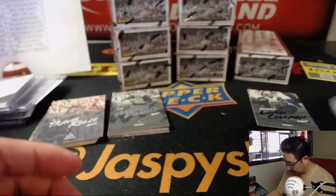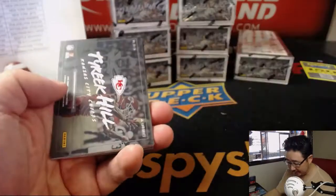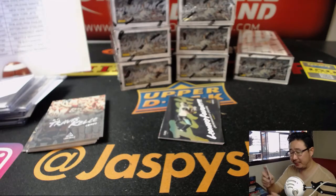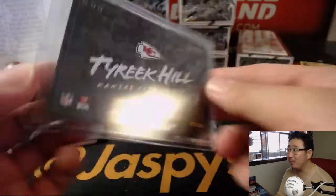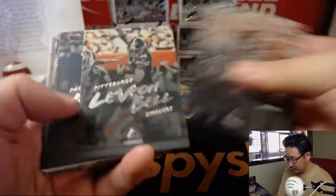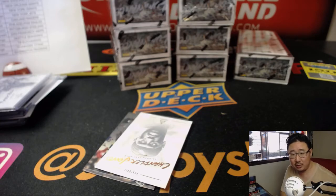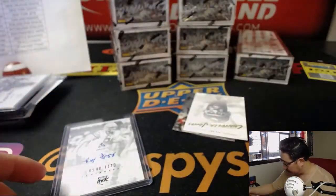Deion Sanders — Neon Deion. There's Tyreek Hill autograph, 23 out of 49. Tyreek Hill for the X-Line and the Chiefs. I feel like he's wide open — you can't leave that guy wide open. And we've got Ryan Izzo out of 75. Ryan to the Izzo — Patriots with that one. Goes to Bulldog Fan. New England.